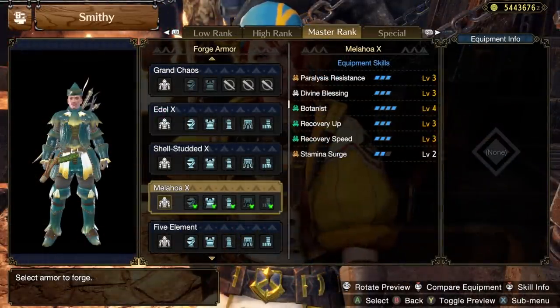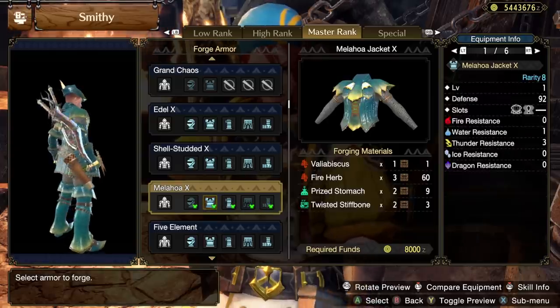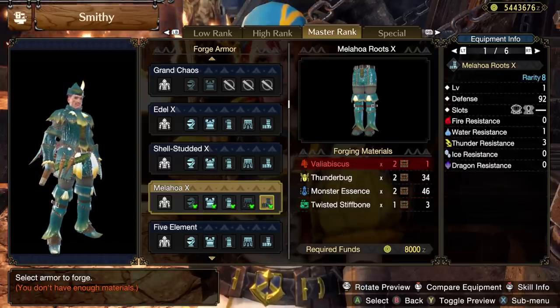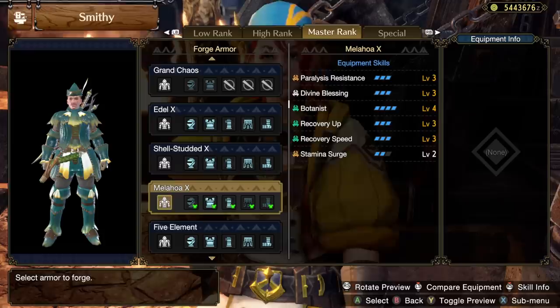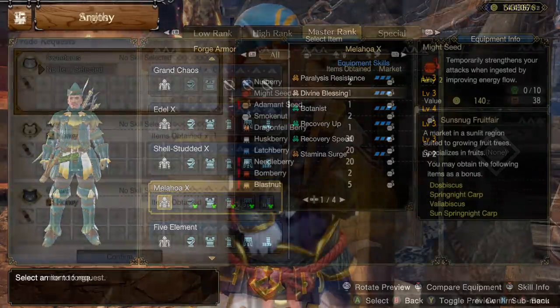The Valibiscus unlocks the Melahoa armor set, which makes you look like Robin Hood if the hoodie was the inside of a Venus flytrap. The skills on this are three Paralysis Resistance, three Divine Blessing, four Botanist, three Recovery Up, three Recovery Speed, and two Stamina Surge. It isn't a particularly notable set, but it has a unique aesthetic, and once you reach the end of the game, you'll be able to turn anything you want into layered armor, including this set.